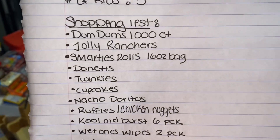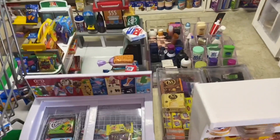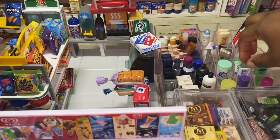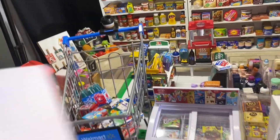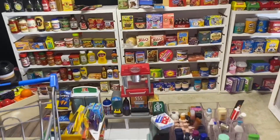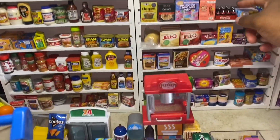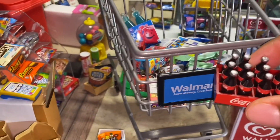We need some Wet Ones wipes — we need a two pack of those — so we need our hands cleaned as much as possible. Next, we need a case of Coca-Colas. Instead of putting this in the basket because the holes are so big, we're going to set it aside.